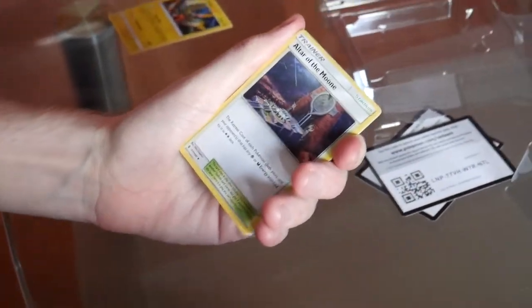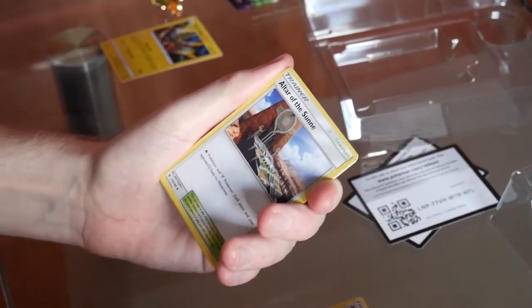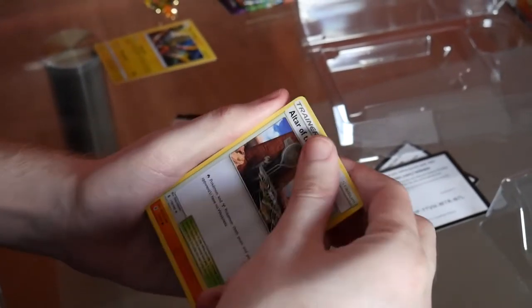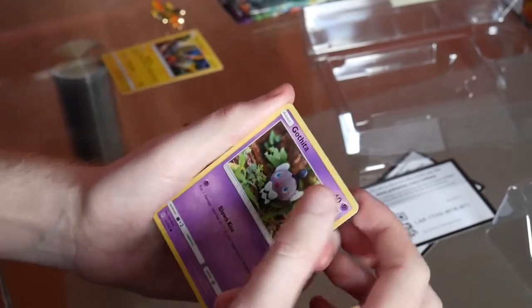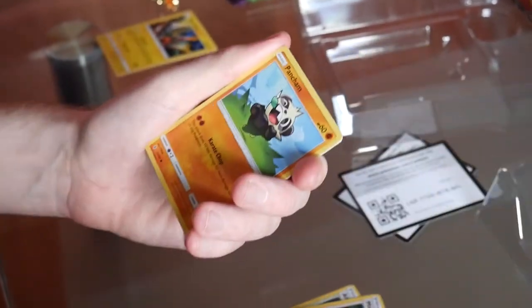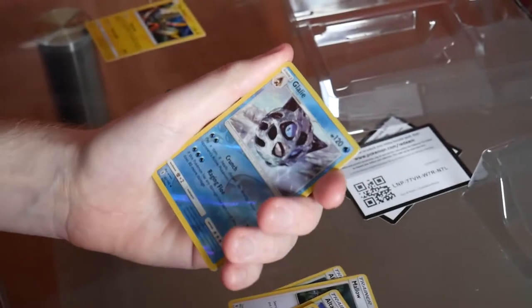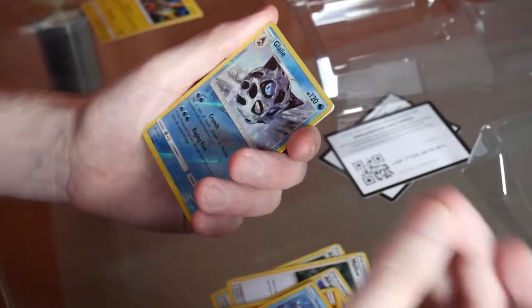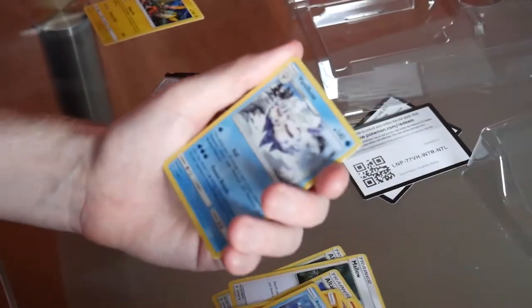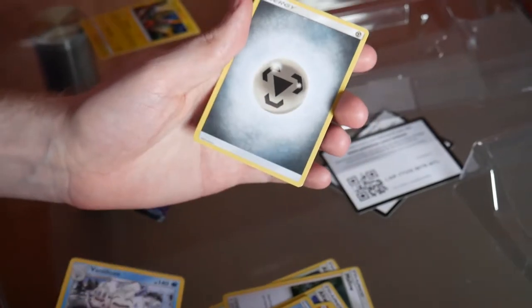Going one two three to the front. We've got Altar of the Moon, Mallow, Altar of the Sun, Litwick — cool little design style there. Gothita — the clay designs are really nice. Pancham, Alolan Vulpix, Chansey singing us a tune, and as our reverse we've got a Glalie. On the end, anything for our first Guardians Rising pack?